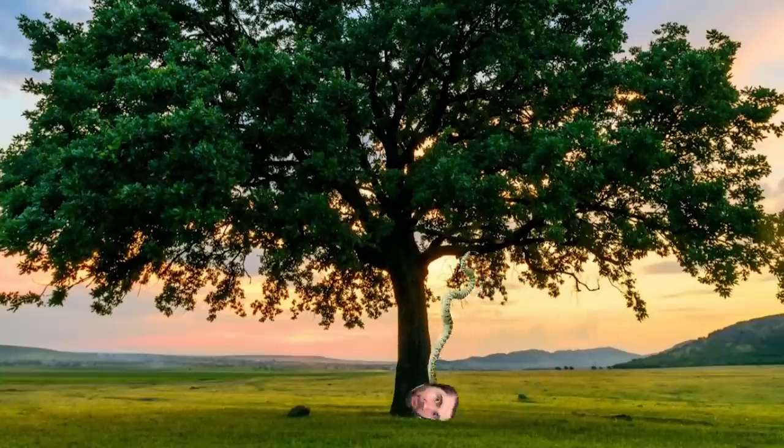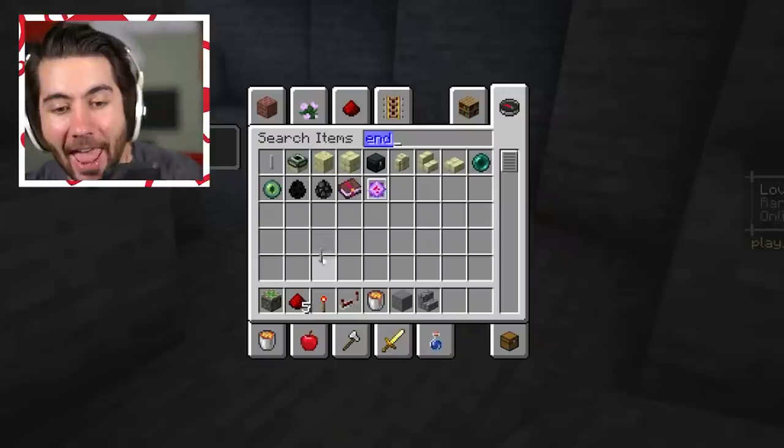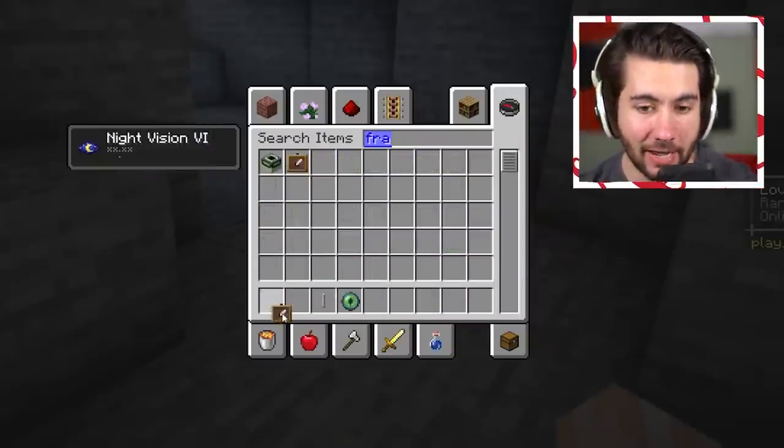This next one is one of the scariest traps ever. I'm not even kidding you - if you don't like snakes, you're going to hate this one. This is called a snake tree. They would nail an angry snake to a tree and a door and they would literally just dangle there, and when you came near them, they'd strike. I've already got the idea - end rods and eyes of ender. Those together will look a little bit like snakes, I think.